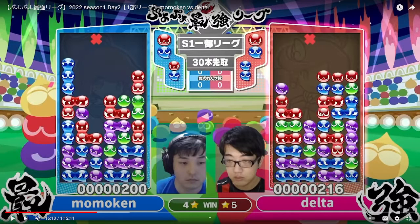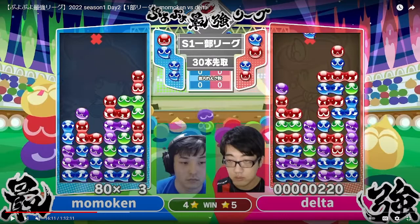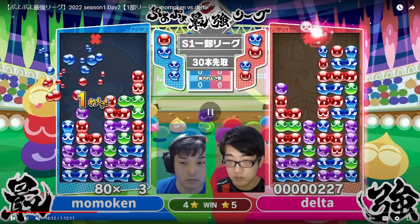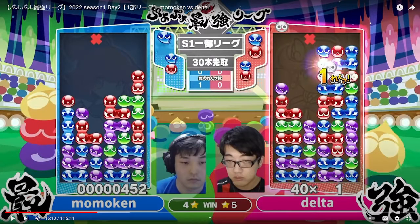You can't do something like just send a 3-chain on the red, because Momokin just has so much potential to counter no matter what colors he draws. So instead you want to send something smaller usually. Momokin goes with this 1-double. A line of garbage can cause problems — here it wouldn't be too bad because Delta has a height difference so he can tank it pretty well. But he still doesn't necessarily want to receive that garbage, and since Momokin has now used some of his resources, Delta can respond and make a 3-chain to counter back.